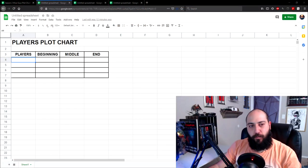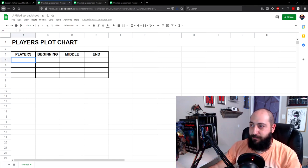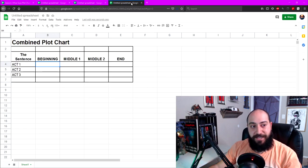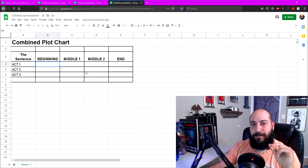We're going to begin this episode with three different charts. The first is the Player's Plot Chart, the second is the Campaign Plot Chart, and the third is the Combined Plot Chart — where we take the first two and merge them into one big whole. This combined chart is going to be your reference for the entire campaign.